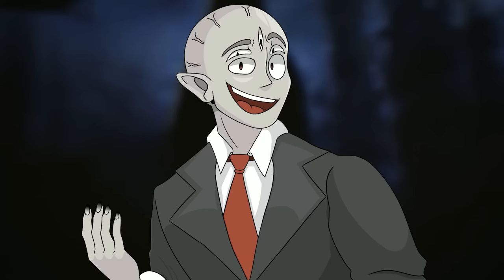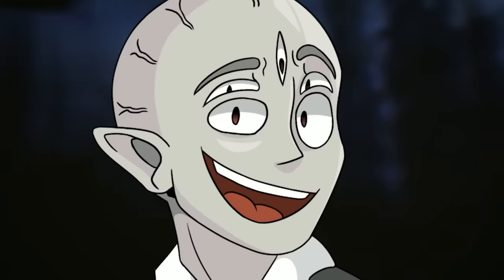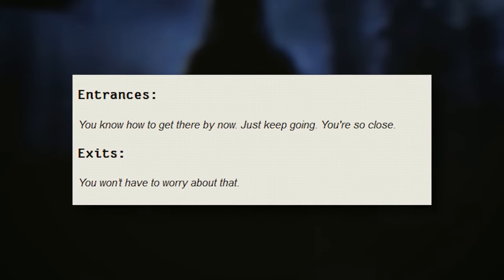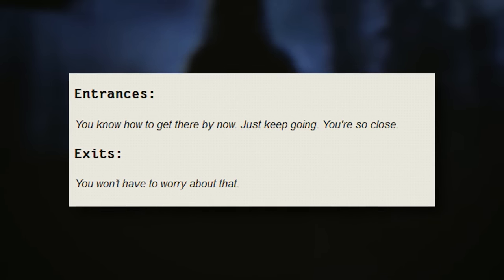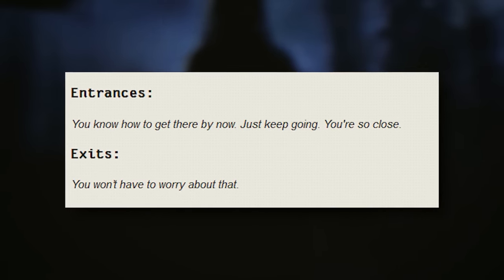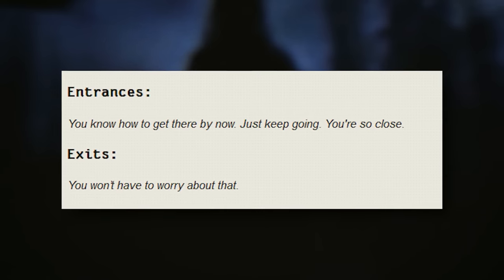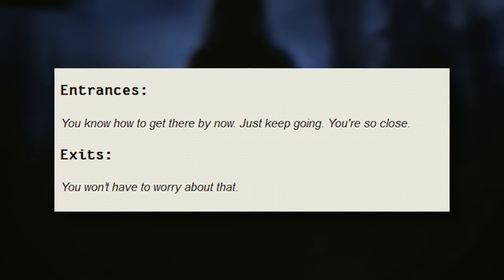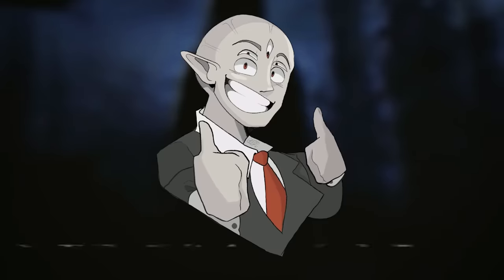Following the same theme, the entrances and exits are written in narrative form addressed to the reader. The entrance part says: 'You know how to get there by now. Just keep going. You're so close.' The exit says: 'You won't have to worry about that.' That's the entire thing — which to me means that you won't ever be leaving the level.